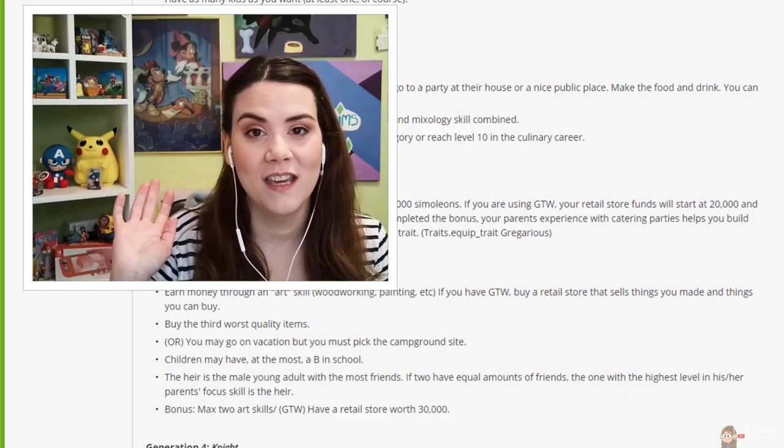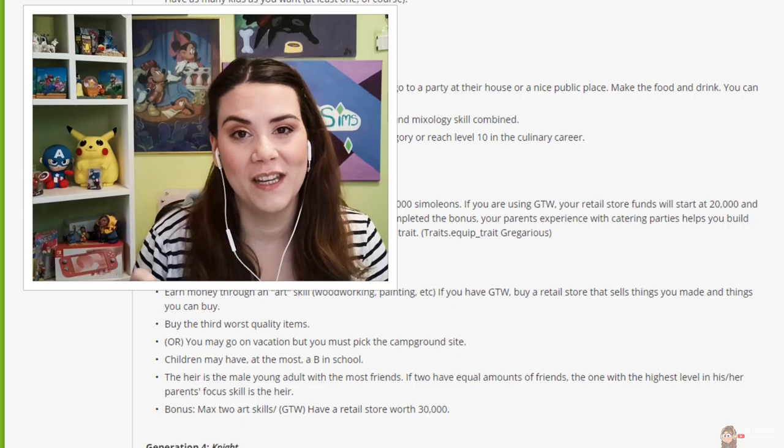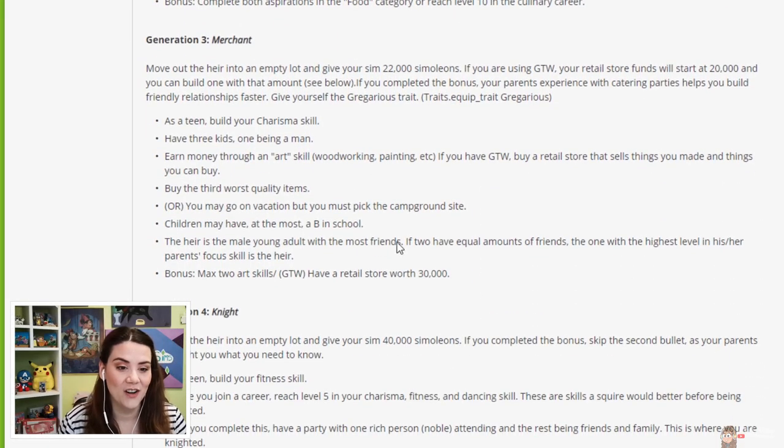I thought we would quickly go over the generation three rules before we jump into the game. Generation three is the merchant. Move out the heir into an empty lot and give your sim 22,000 simoleons. If you are using the Get to Work expansion, your retail store funds will start at 20,000 and you can build one with that amount. So we get 22,000 for our home lot and 20,000 for our retail lot.